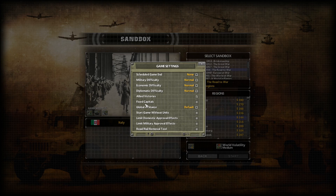Fixed capitals means that when you take out someone's capital, they move it elsewhere, but if they retake it, the capital moves back. Global AI stance options are default, unpredictable, aggressive, defensive, or passive — we'll keep it at default. You can mix that up so not all games are similar. Start a game without units means everyone builds their army from scratch, which can be fun, though some nations have no military production capabilities so they'd be at a real disadvantage.